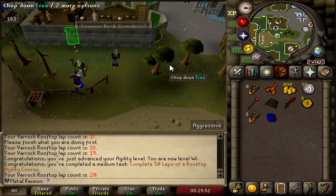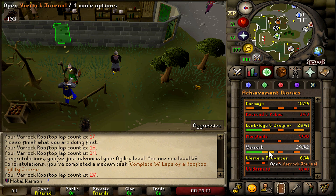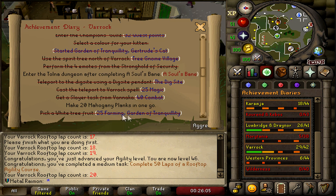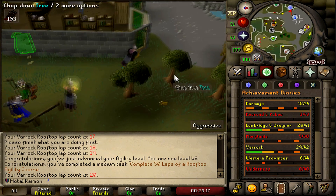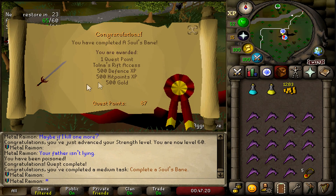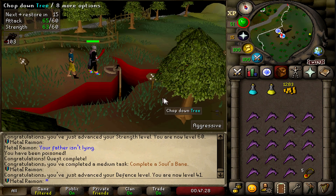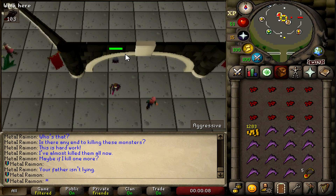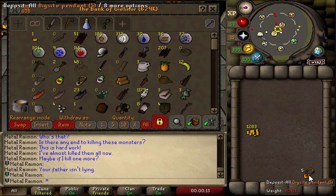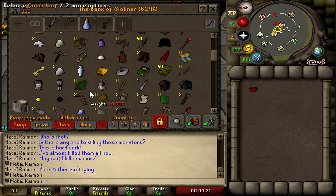Finally completed 20 Varrock rooftop agility courses, which is 50 total for another task completed. I wanted to do Soul's Bane next because you need it for one of the diary tasks. You also need to make 20 mahogany planks, which is a bit rough due to the money requirement. Soul's Bane is completed — one quest point, Torna's Rift access, 500 XP in hitpoints and defense, enough for a level. That completes the medium Varrock diary.